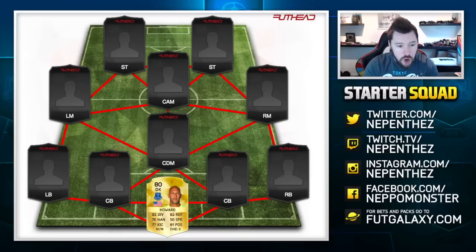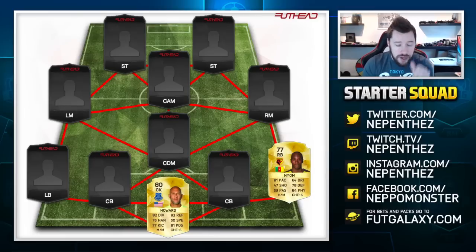In at right back, I have gone for Neom at Watford. The reason why I went with Neom: number one, he's got decent pace for a right back; number two, his defending and physical are very nice, and he's 77 rated, so he's going to be super cheap because he's so low-rated. Now obviously Nathaniel Clyne, Kyle Walker, maybe Hector Bellerin will be the players people go for as the game gets going, but to start with you're just looking for a solid, cheap player and Neom is going to be that guy.